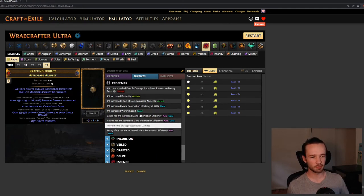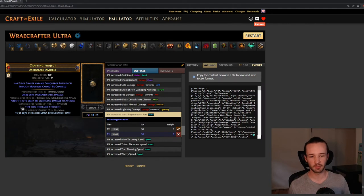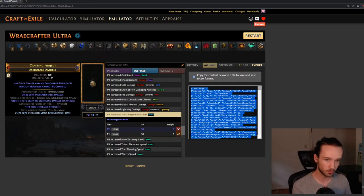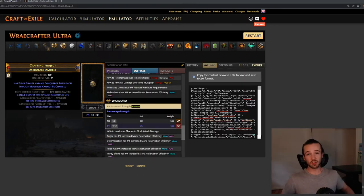Just like before, we'll put a bench craft on — mana again — and combine it with an item that has one of our influence modifiers and the same craft. I'll make sure these are the same tier. Now I'll export and recombinate it with our strength roll, and we should see both our strength roll and our influence roll — and there we go, we got our two isolated rolls.